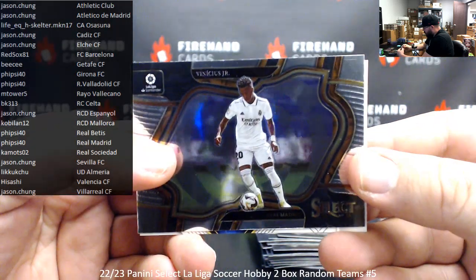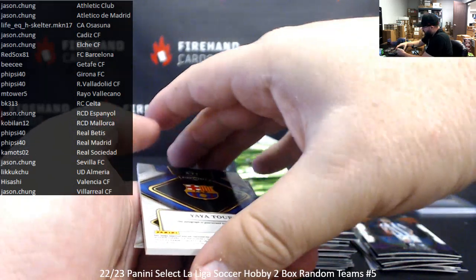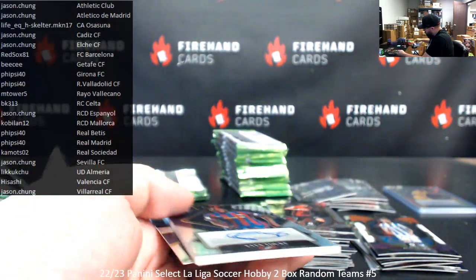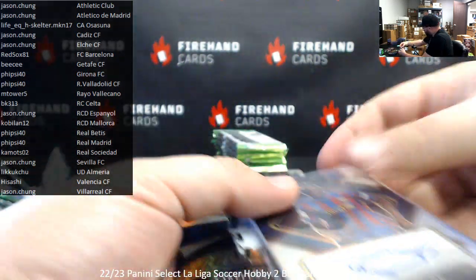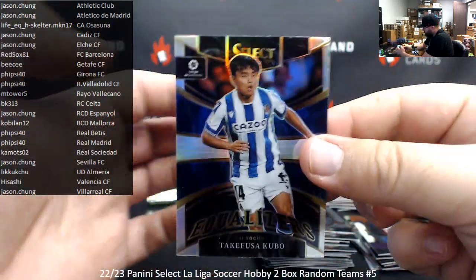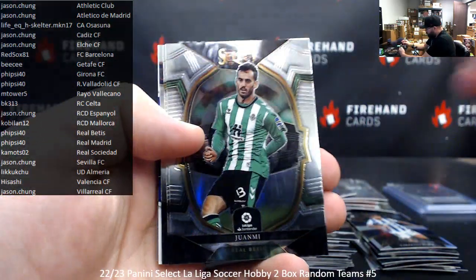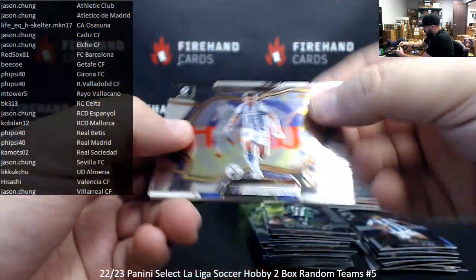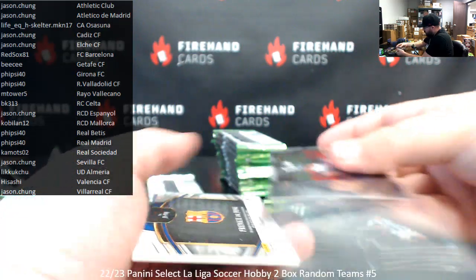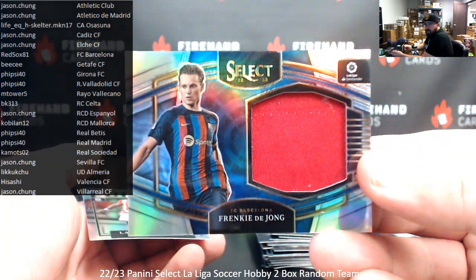Vinicius Jr. for Real Madrid, field level. Got another autographed hit here — this one's from Barcelona: Yaya Torre signatures, Barcelona for Red Sox 81. Very good. Field level of Jon Karrikaburu for Real Sociedad. I've got a Jumbo Swatch here for Barcelona — Frenkie de Jong. Barcelona, Red Sox 81 again.